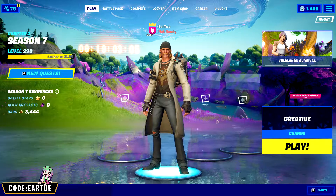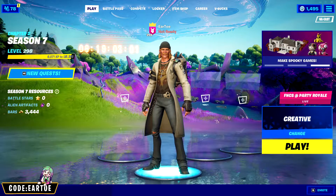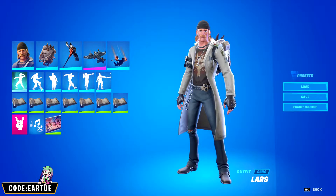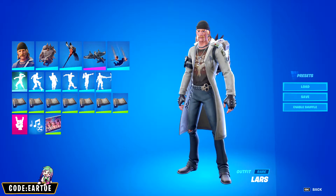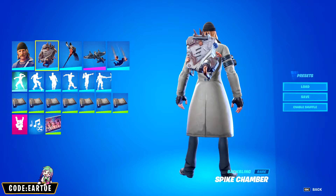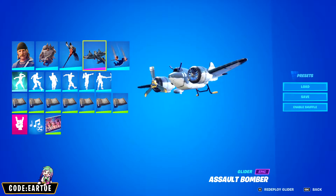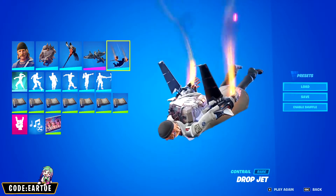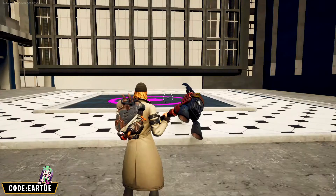I have five combos using every single item in this bundle, so stay tuned for the whole thing. Starting off we have Lars, and for every combo I'll explain once we go in-game. For the backbling: Spike Chamber, pickaxe: Power Pitch, glider: Assault Bomber, contrail: Drop Jet, and wrap: SOS.